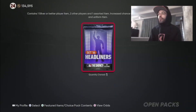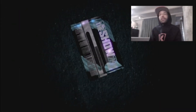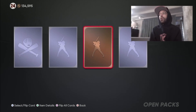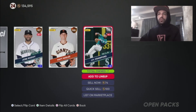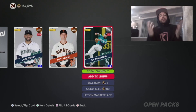Down to our last pack. This might be a week where we didn't want the headliner and we're not gonna get one — it is what it is. Silver equipment, bronze, bronze, and to end the pack opening, a silver. Every one of those packs was the same, every single one.